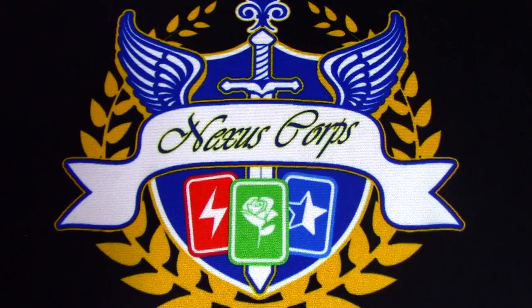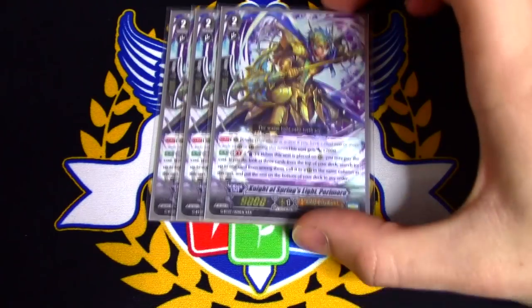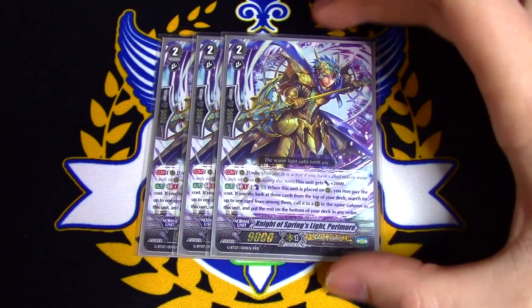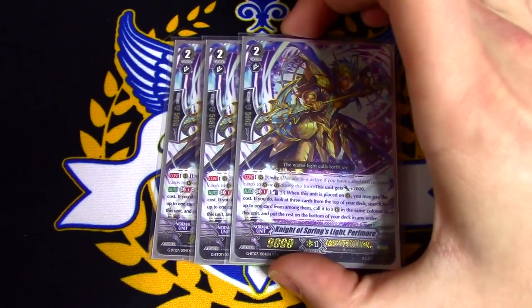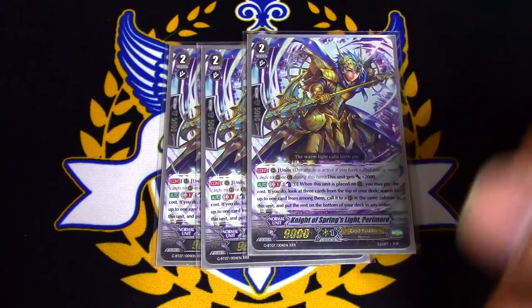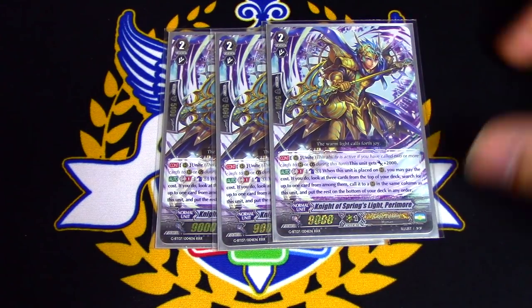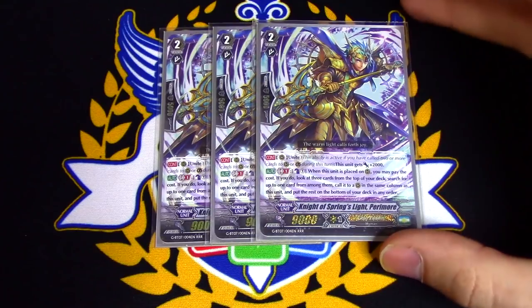Next up for grade 2, we are running 2 copies of Paramore. Paramore's skill is Unite — he gets plus 2k. GB1, when he's placed on rear, counter blast 1, look at the top 3, call 1 to the same column as himself, and put the rest on the bottom. We run this because we want to fill the field for all of our turns, because Gurgit Helios needs a full field to max out his power. He has the Unite ability so he procs off Gurgit's stride skill. He's also good for Heavenly Law turns when you call this and call something behind it to make a big column to swing with.